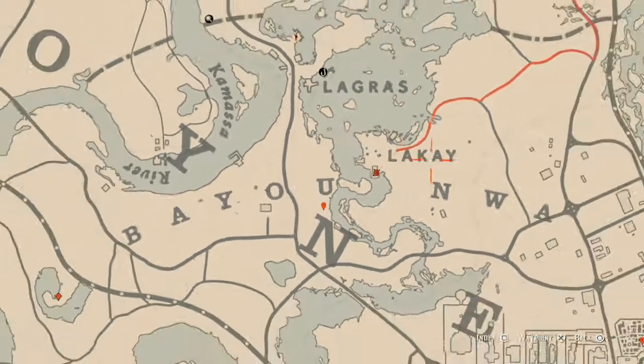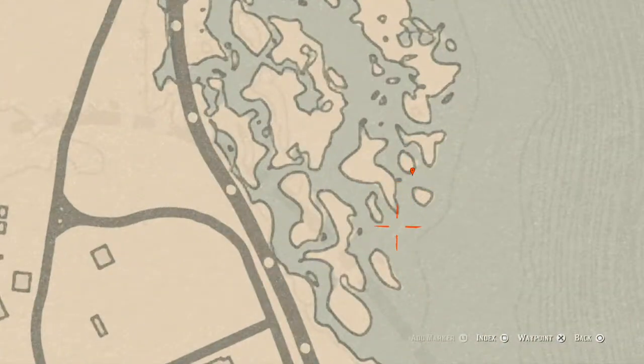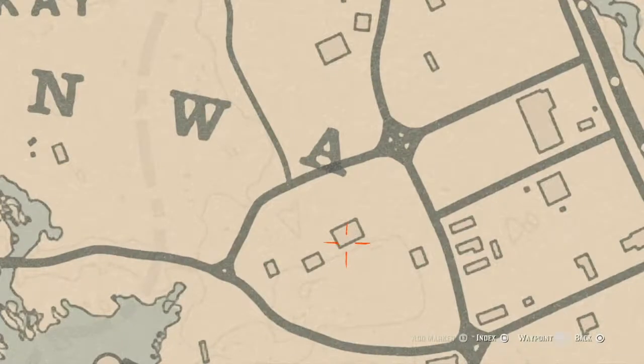Moving on to our next marker, which is another fossil — randomized, so I can't tell you what it is, but come over here with your metal detector and that's what you will get. Then there's a family heirloom right here — an Ivory Comb — sitting on a bench on the porch of this house.